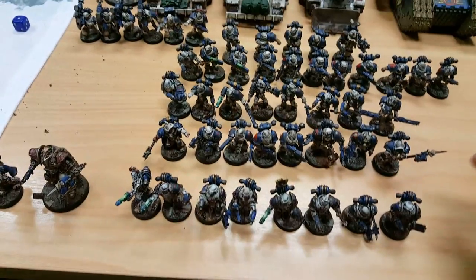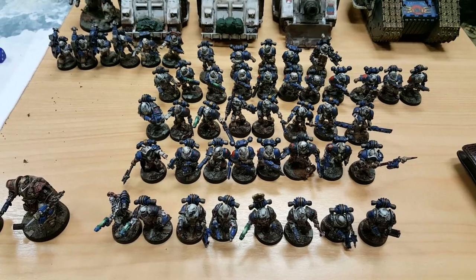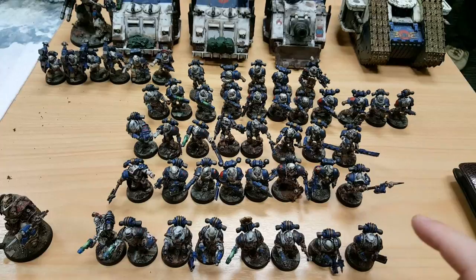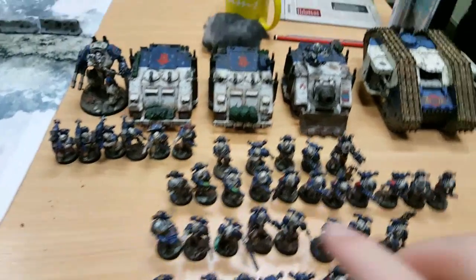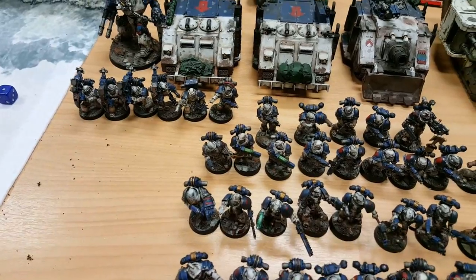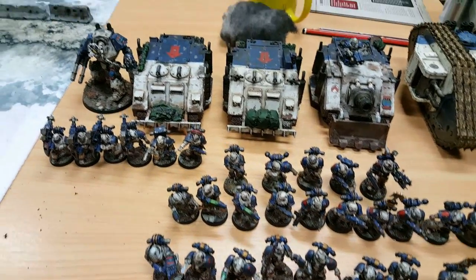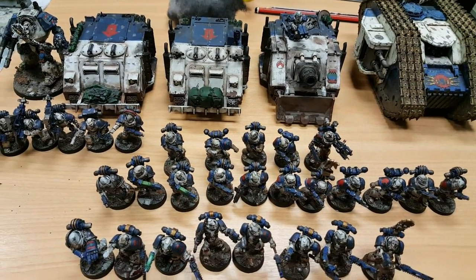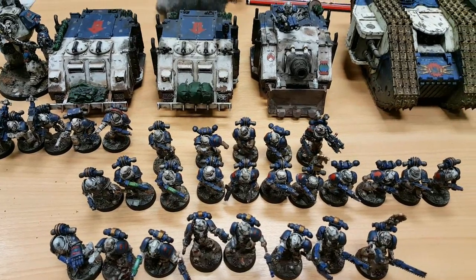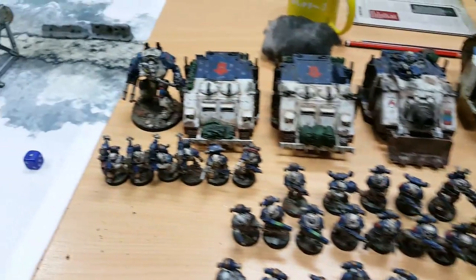Then another squad of eight Berserkers with a character carrying a plasma pistol and power axe, some chain axes, and Icon of Wrath. A third Berserker squad with a champion with power fist, two guys with plasma pistols, only a couple of chain axes, and Icon of Wrath again. We've also got a Chaos Space Marine squad at the back with a champion with power sword, two plasma pistols, and an Icon of Wrath.